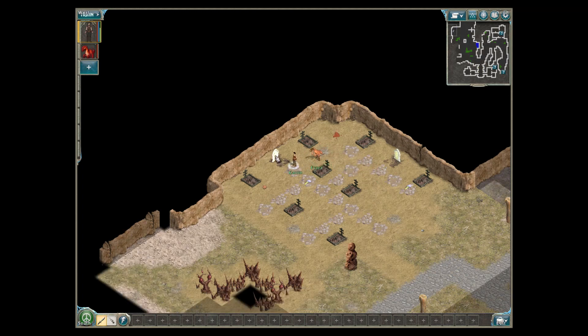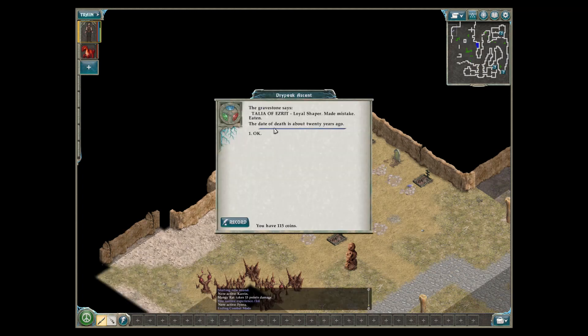We have another one here. The gravestone says Tala of Ezart, loyal shaper, made a mistake — eaten. The date of death is about 20 years ago.